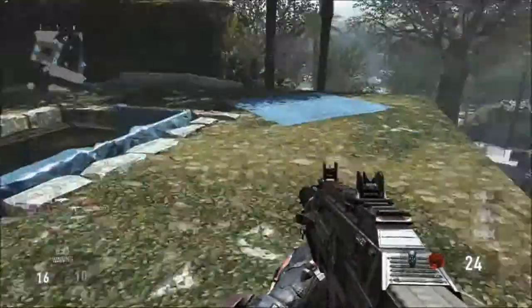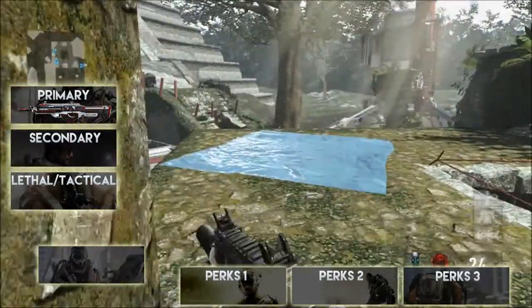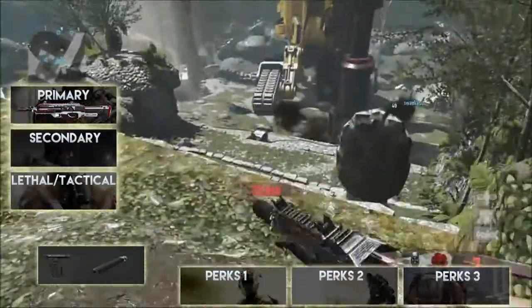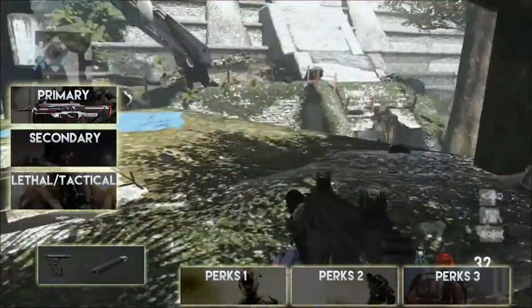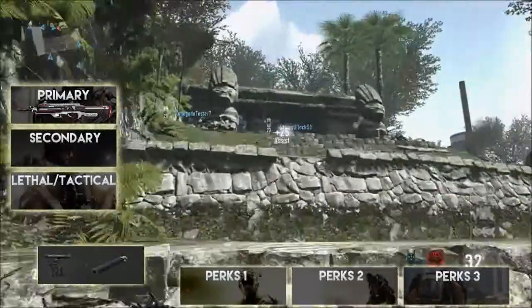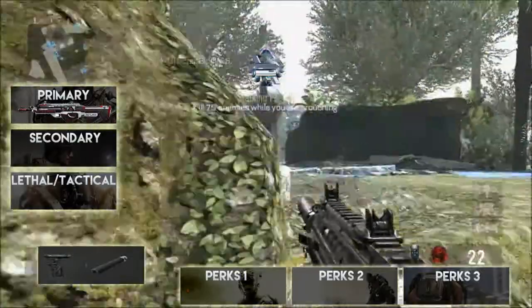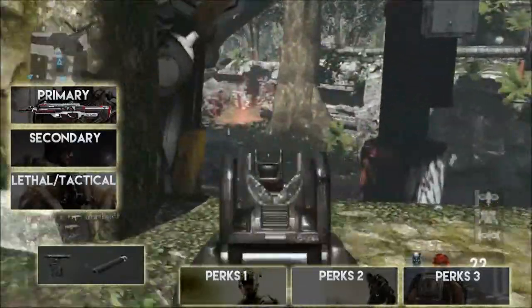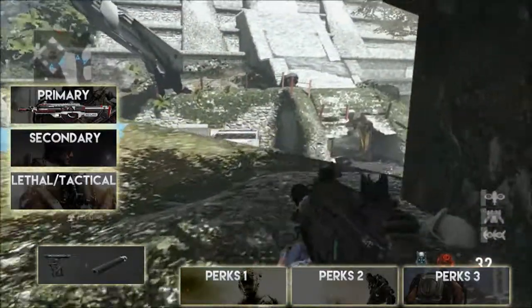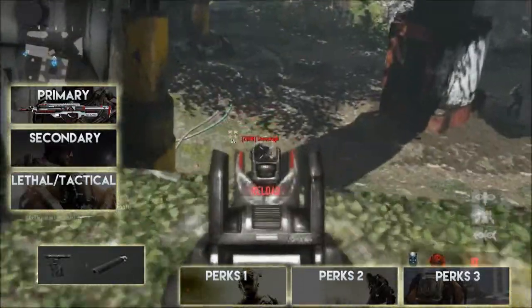This is a BAL27 Assault Rifle. Attachment-wise I run the foregrip and the silencer. The silencer I tend to run on quite a lot of my classes — it's going to keep my shots off the radar and not give my position away. I know it does affect the range, but as you can see in this footage I'm still making those long shots, so don't worry about that too much.